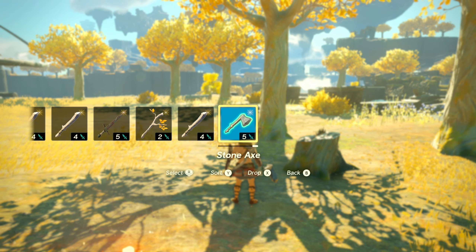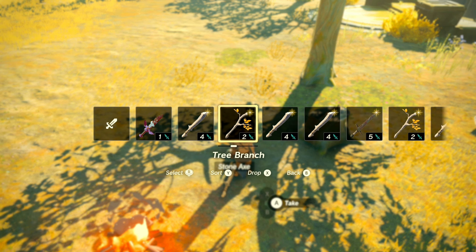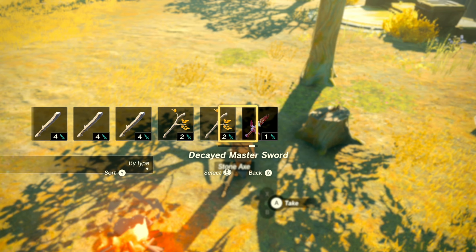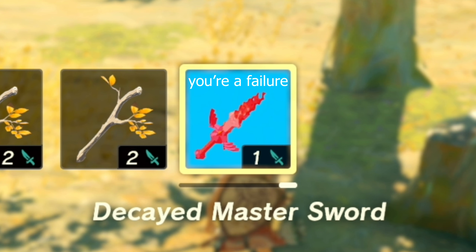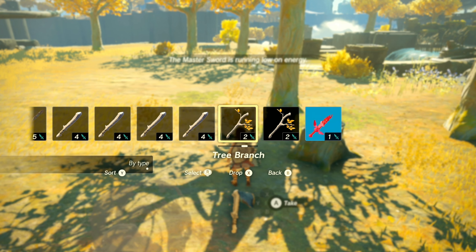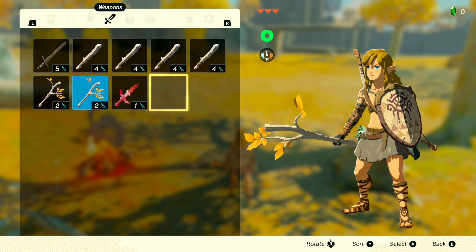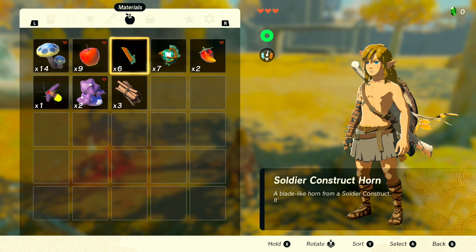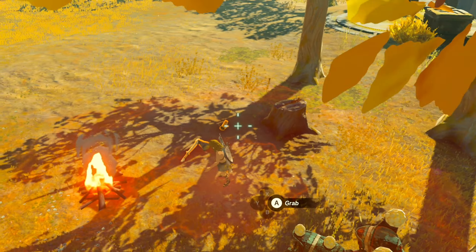So we can — what's this stone axe? Any type of weapon — but wait, this one has something unique about it. Oh, we can drop items from here — that's useful! And we can sort our weapons. I forget we have the Decayed Master Sword — it's not really much use right now but let's keep it. This glowing item — can I add the horn to it? Let me try.